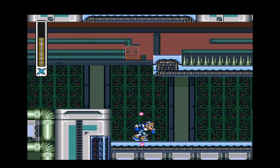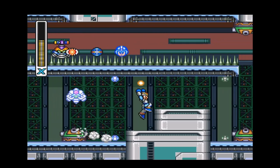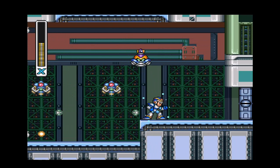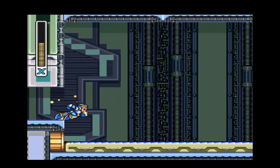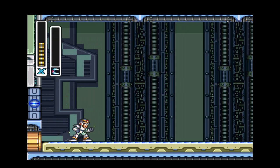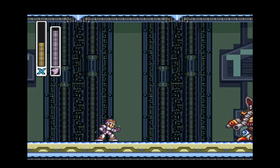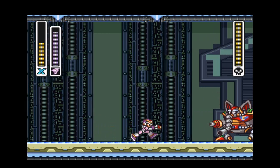There's still at least one more Maverick to take on. Using Sting Chameleon's weapon fully charged also allows running on spikes without getting killed. You can only hold up to nine lives in this game and I already have all nine — I haven't even been killed once yet. This might be one of the first times I've played this game without getting killed, and I'm doing it on a keyboard too, so that's saying a lot.